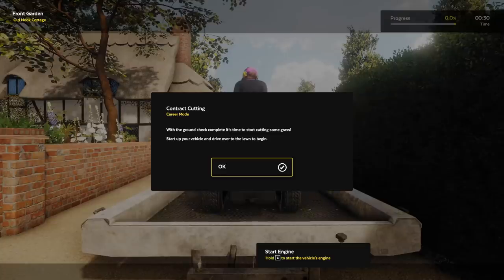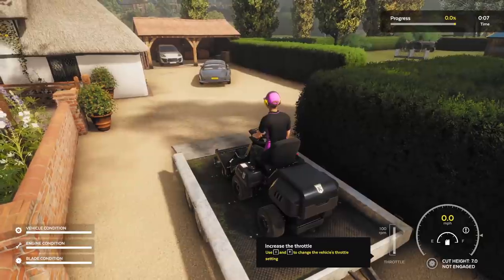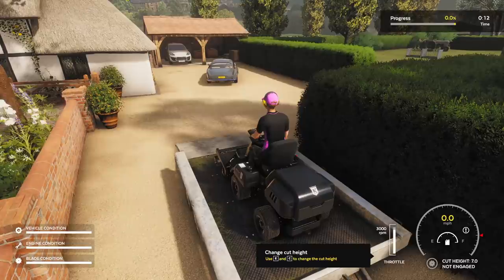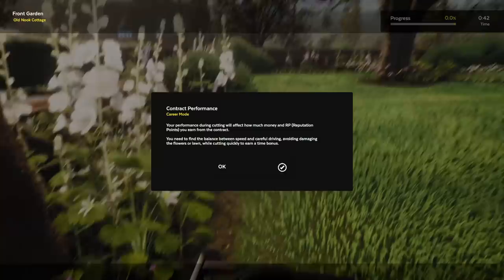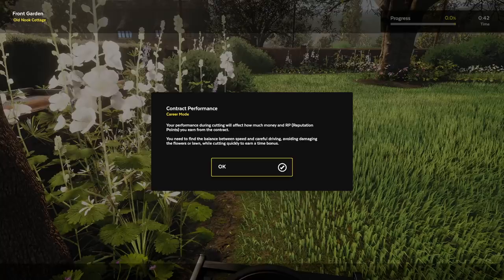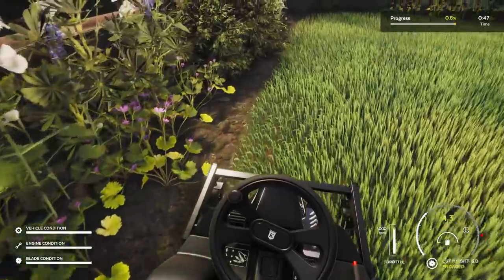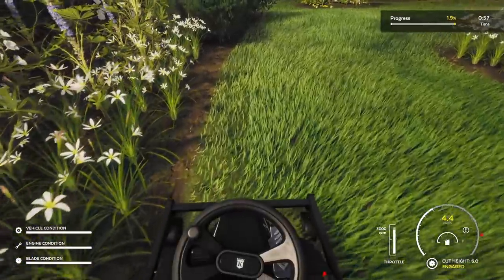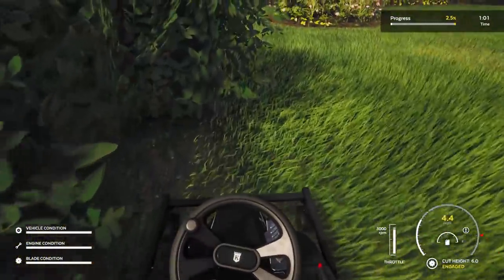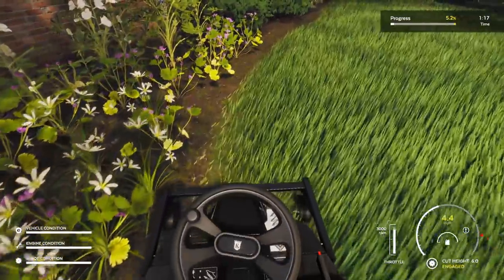I have two items out there that could possibly damage my vehicle — let's do it, that sounds fun. Contract cutting with ground check complete — it's time to start cutting some grass. Start your vehicle up and drive over the lawn to begin. Here we go, first day on the job, hopefully I don't get fired. Throttle up, 3000 RPM. They wanted six to seven — I'll just do six to play it safe. I'm going to go first person. Your performance during cutting will affect how much money and RP points you earn. You need to find a balance between speed and careful driving, avoiding damaging the flowers while cutting quickly to earn time bonus. I did notice in my testing I was ripping up the lawn, so there's actually a lot of strategy with this.